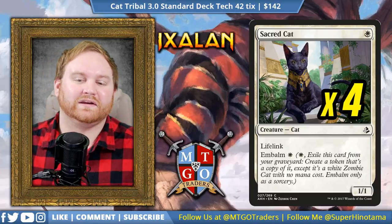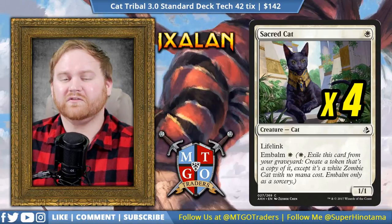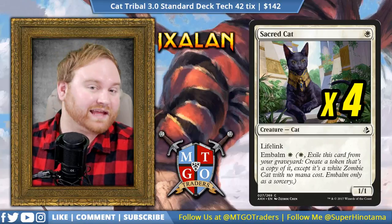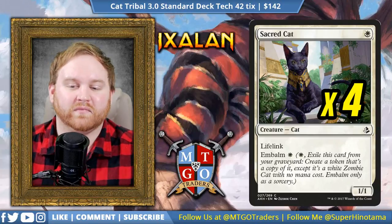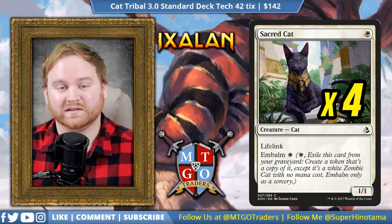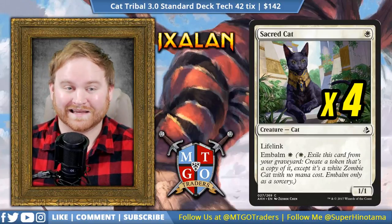Without further ado, let's get right into it with 4 Sacred Cat — a 1-mana 1/1 lifelinker with Embalm. Sacred Cat is one of the best cats in the format, one of the best ways to come back and gain some life, and one of the best ways to hold off an attack from an aggressive opponent. Because this is a cat tribal deck, a Sacred Cat can come out as a 2/2, a 3/3, or even a 4/4 sometimes, thanks to other pump spells in the deck.